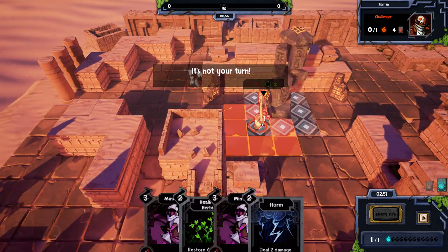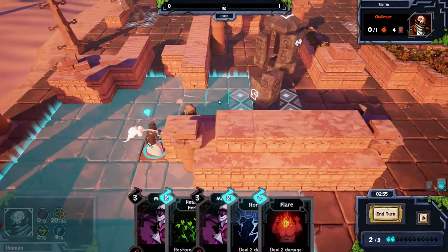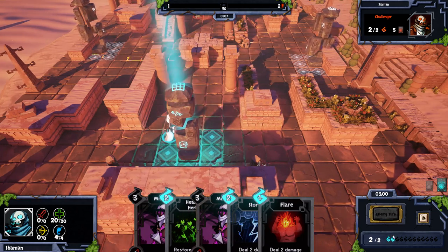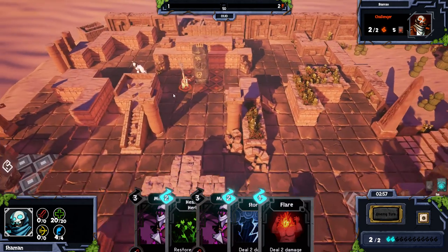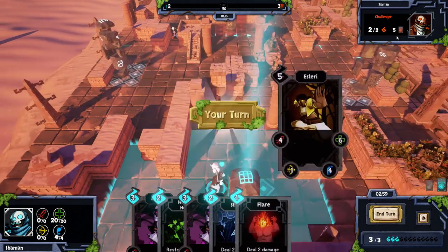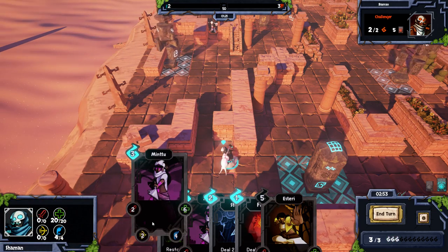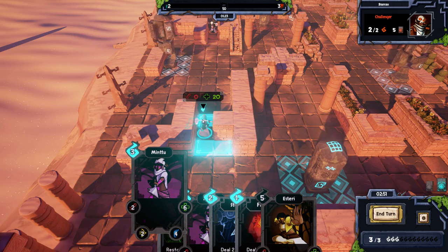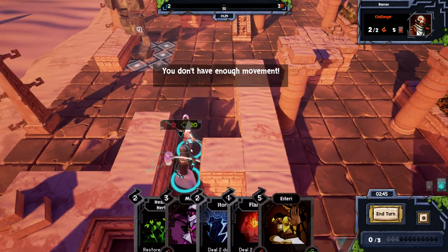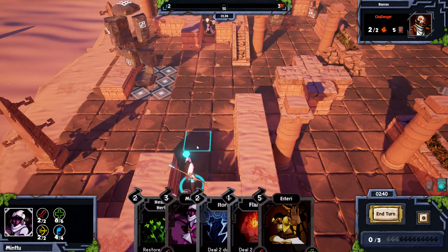Right now he's summoned a Mati, which is a basic infantry unit — it has two health and three attack, so it's quite powerful but also a glass cannon. Much like in Hearthstone, I am gaining more mana as the turns end. I can also see the amount of cards my opponent has. What I could do is move and then summon, or attack and then move, which is really useful.